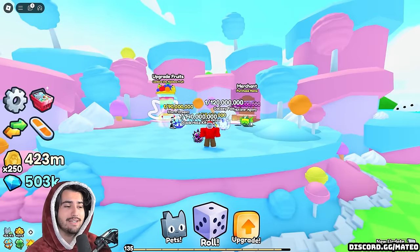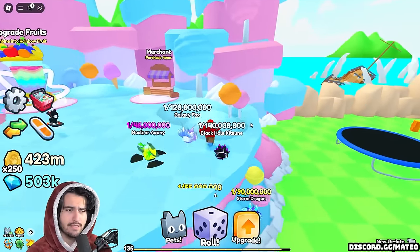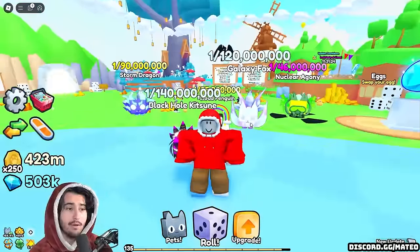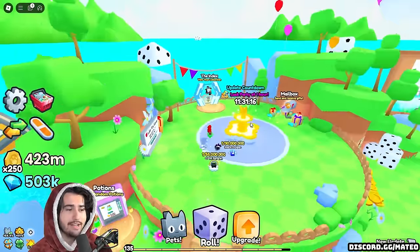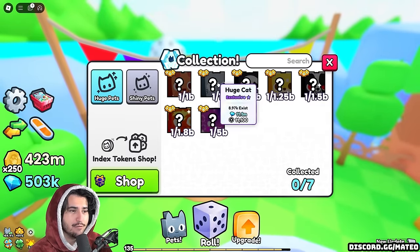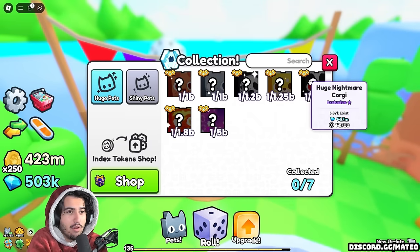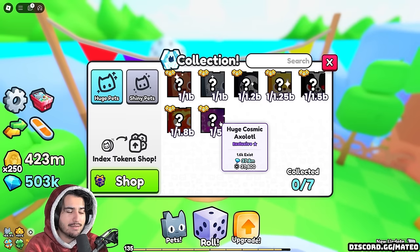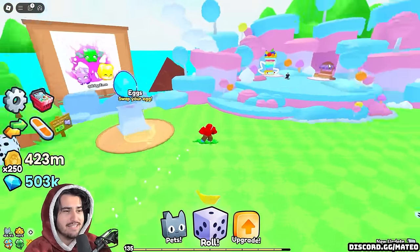Next up, we actually have a pretty crazy discussion going on behind the scenes for partners in the game. I'm not going to name any names, but in our partner chat I've seen a lot of different partners talking about how Big Games should handle the amount of huges being added to the game. If you head to the index, you can see there are quite a few huge pets already. We have nearly 9,000 huge dogs, 9,000 huge cats, nearly a thousand ghost face cats, 7,000 Shibas, almost 6,000 nightmare corgis, almost 5,000 huge inferno cats, and 1,600 of the huge cosmic axolotls. And these things are 1 in 5 billion odds — it's absolutely insane that that many exist.